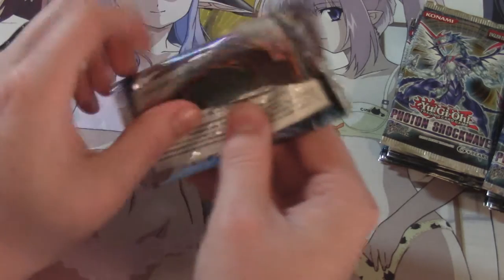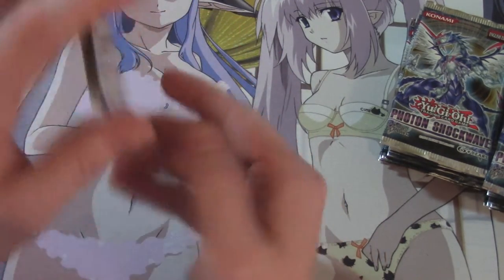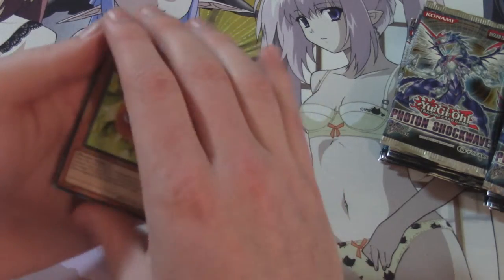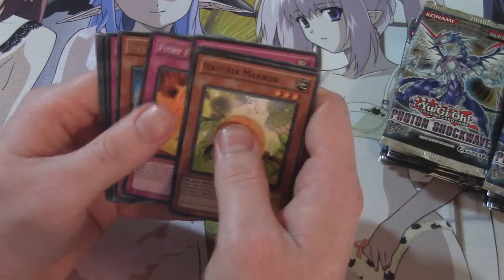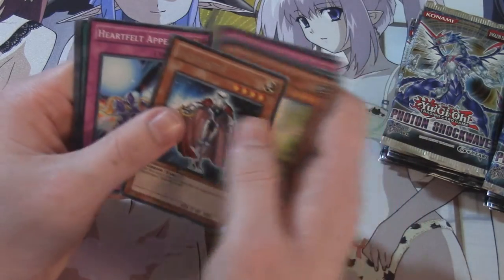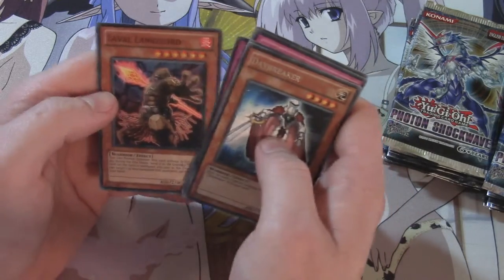Downside to this — these are not first edition packs. That's kind of bad, but again, it's a trade-off. Neucheria, Mirror Mail, Watt Cancel, Fiery Fever — rare is Daybreaker — Heartfelt Appeal, Ego, Luminize, and Laval Lancelord.